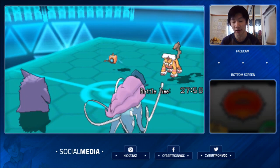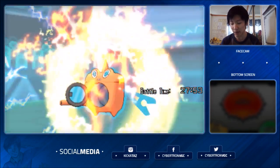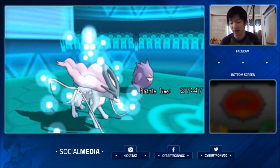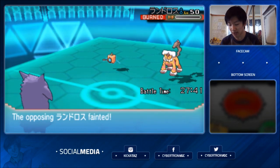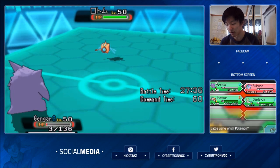I still have Heatran in the back, which is nice because it can deal with most of my opponent's Pokémon. We do see another Discharge — it might knock out both of my Pokémon. Gengar actually hangs on with 3 HP. I was kind of hoping he'd knock it out so I'd get a free switch into Gardevoir and Heatran, but fortunately no Paralysis again. This is a very close game — not setting up Tailwind hurts, but that's just part of Pokémon.